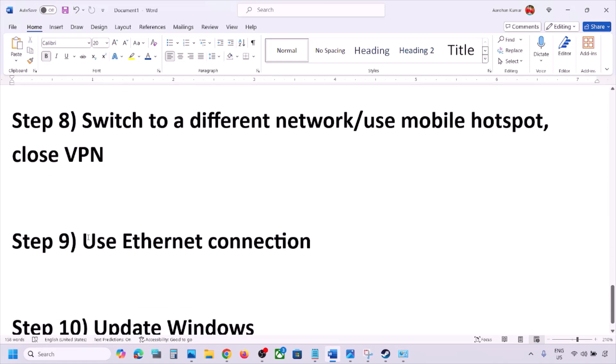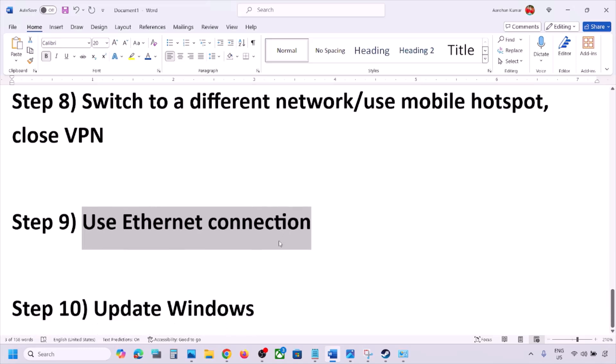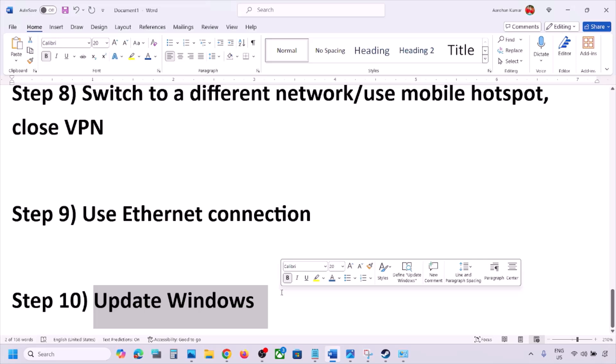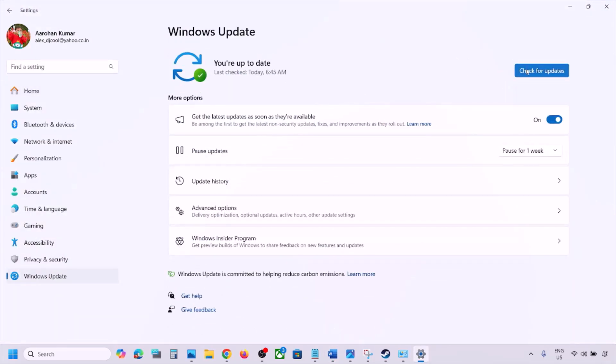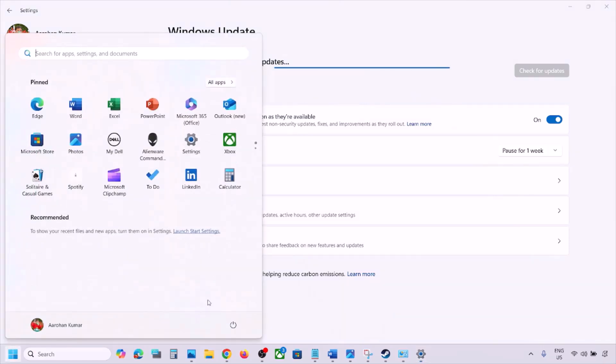The next step is to use an Ethernet connection. If your computer has an Ethernet port, connect an Ethernet cable and check. Also, make sure to update Windows to the latest version — go to Windows Settings, then Windows Update, and click Check for Updates. Once all updates are installed, restart your computer and check after the restart.